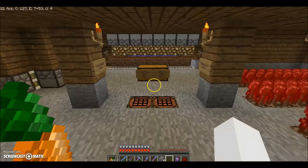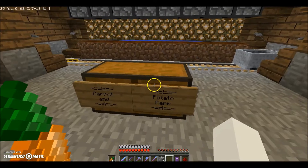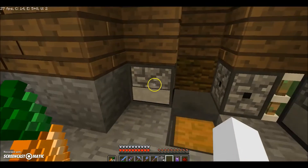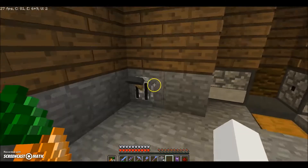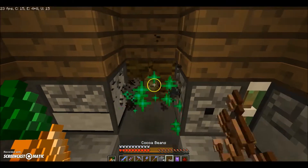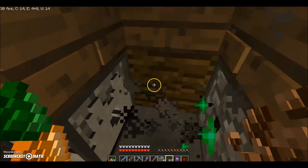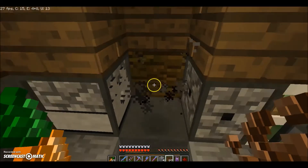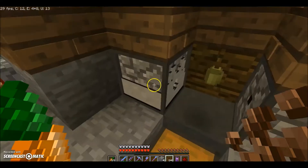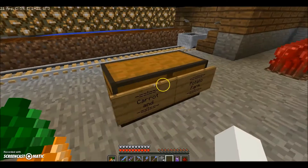This right here is my underground farm — just some nether warts, and a carrot and potato farm. You can farm basically anything on it — there are even wheat seeds and beetroot seeds in here. Then we've got cocoa bean farms over here — basically you turn this on, this starts doing things, and the cocoa beans automatically harvest. A BUD switch detects that the cocoa bean has fully grown, then breaks it. I'm out of bone meal, so I'm going to go ahead and turn this off because the sound is just annoying.